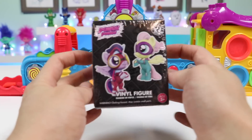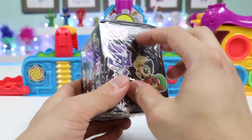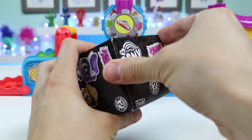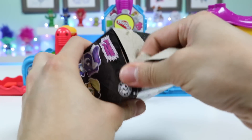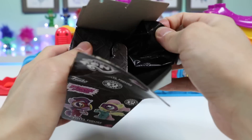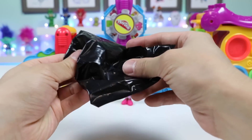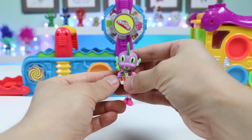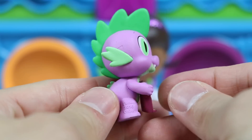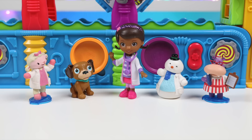Whoa! It turned into a Power Pony's Mystery Minis. Here are all the ponies we can find. Let's open it up. We found the Power Pony's sidekick, Humdrum. When he's not fighting crime, he's known as Spike. That was so cool. We should come back here again. I agree. That was a lot of fun.